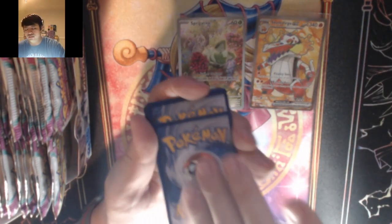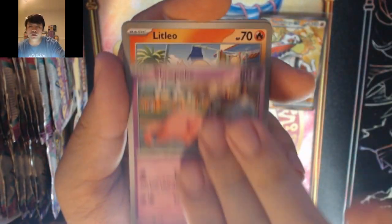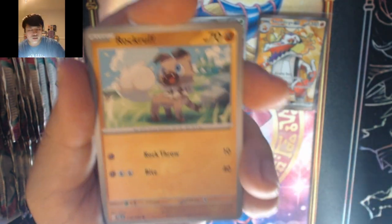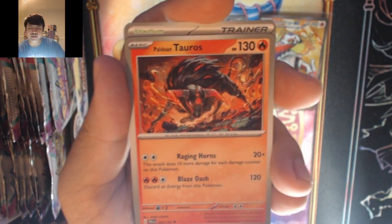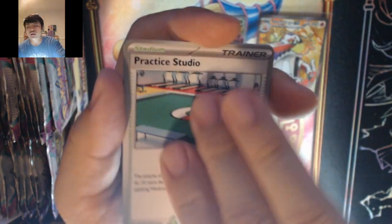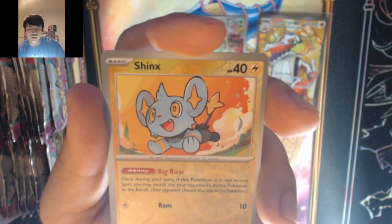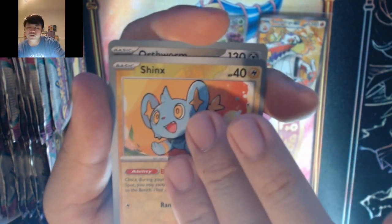Dark energy — it's water. We got Wigglytuff — we're still on the hunt for the illustration art Wigglytuff as well as the special illustration rare Klefki. Hopefully we can pull that in this box. We got this beautiful reverse holo Chinchou into Lanturn.